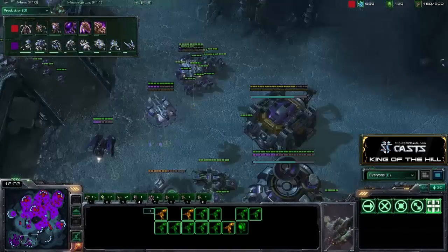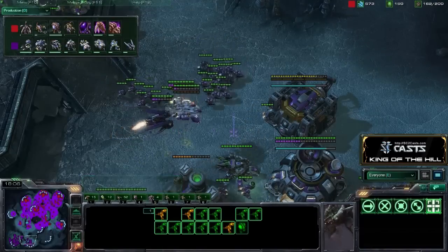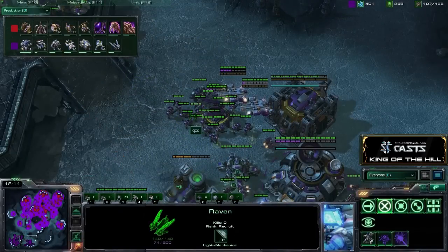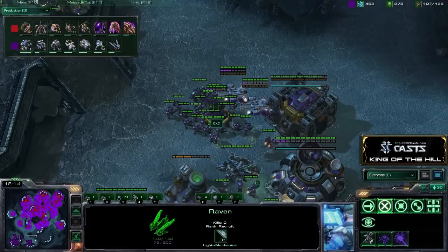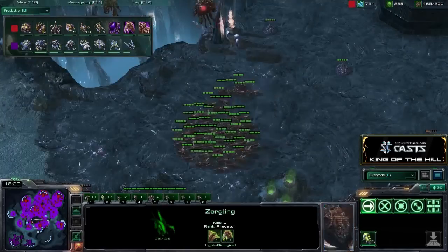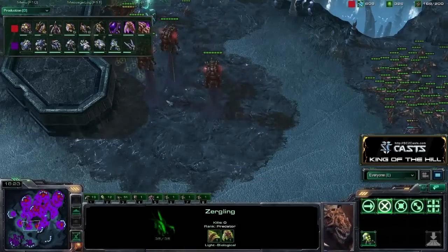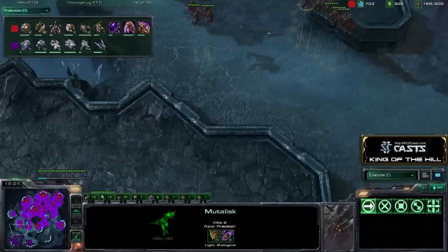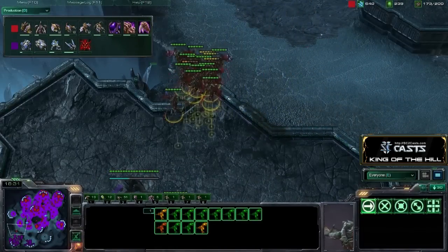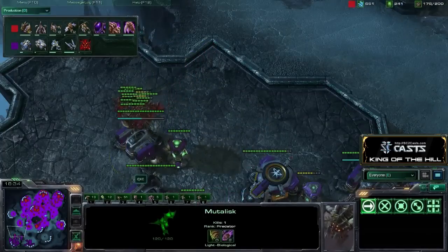Rhett has domination of this game — just like Game 1, he's dominating Game 3 in about the same way. There is another Raven out in the field for QXC. Curious what the upgrades are like. Rhett is at 1-1 for his melee and 2-0 for his Mutalisk. That seems to be his key area — the 2-0. Is he at Hive technology? I don't think so.